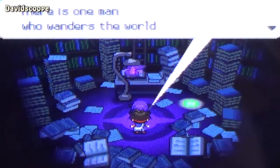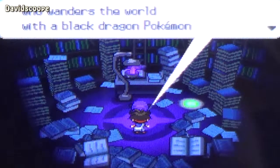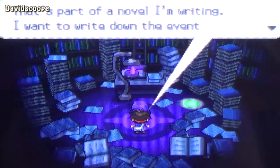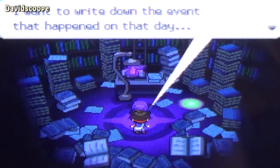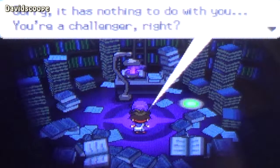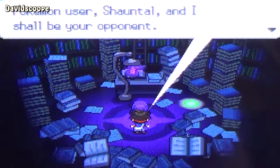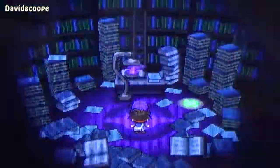There is one man who wanders the world with a Black Dragon Pokemon to pursue ideals. That's part of a novel item. I want to write down an event that happened on that day. Sorry, it has nothing to do with you. You're a challenger, right? I'm the Elite 4's Ghost-type Pokemon user, Shanta, and I shall be your opponent. Let's battle.